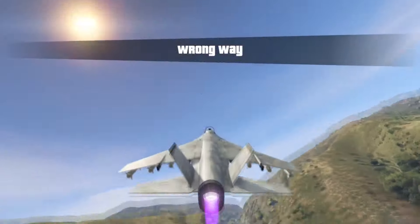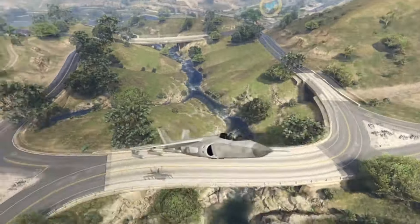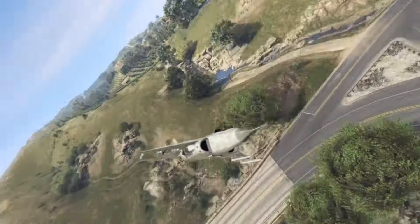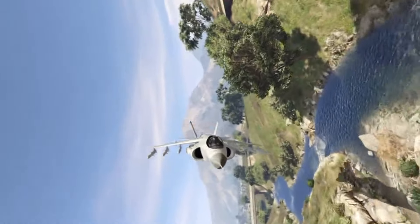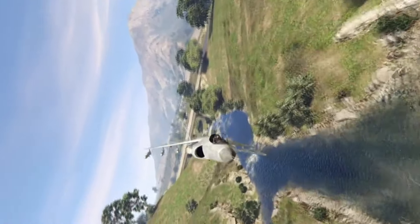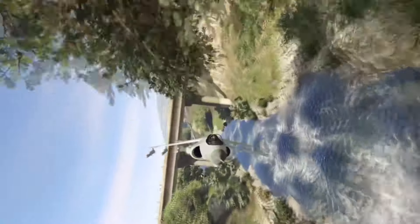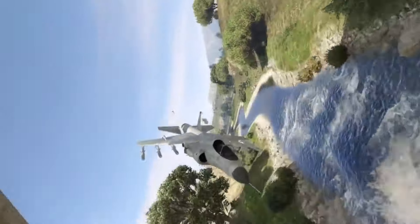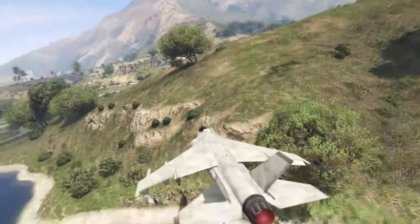He gets it in a stall and then throws it back in reverse flight, bringing it around. Then he comes back underneath that bridge, keeps going down the river, and finishes his run with that last bridge. Thank you for your submission, Donnie Stunts — his links are down in the description, make sure you guys go check him out.